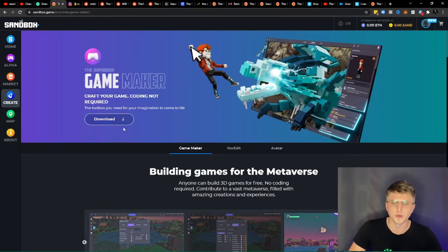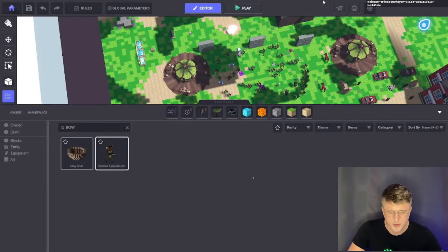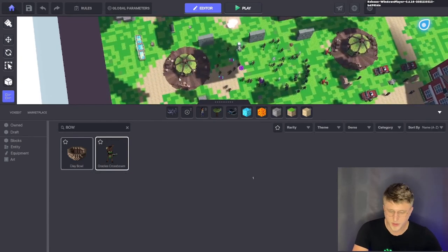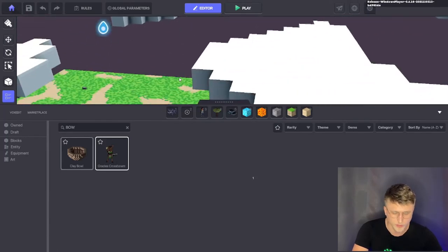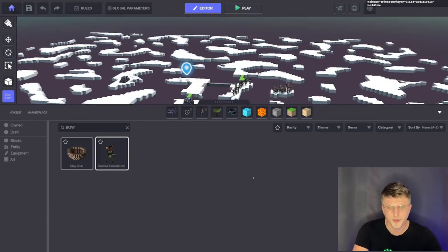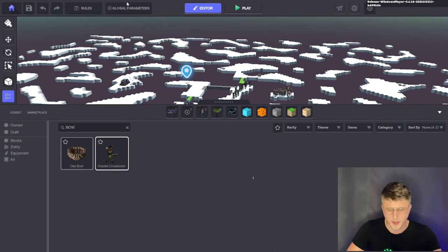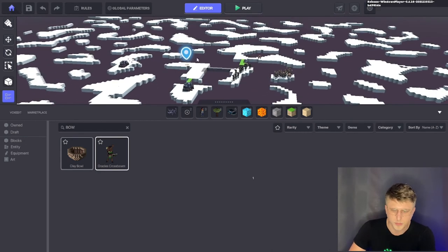Once you click on download, this basically gives you access to the Sandbox maker. Here, what you're able to do is essentially create custom-made maps of whatever you want. Honestly, just from a feel and texture perspective, it reminds me a little bit of Minecraft — it does have that Minecraft feel to it.